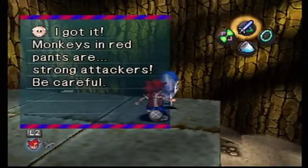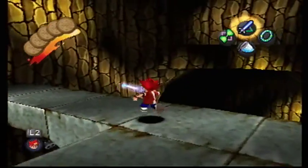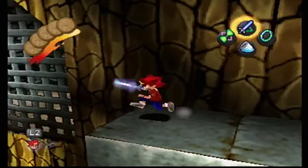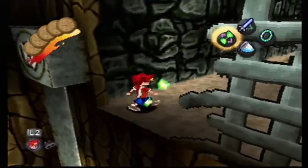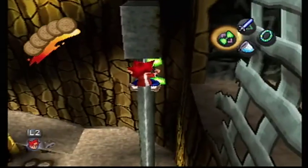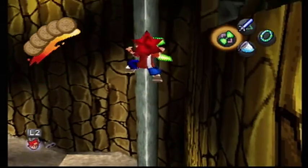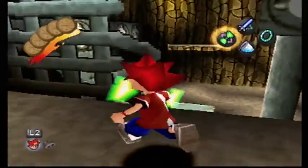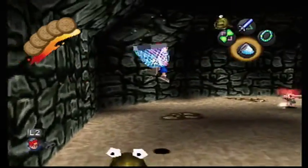Got this monkey. Now we just need to go to that one we saw before. Monkeys in red pants are strong attackers — we know this already. Let's just hit this target, which I'm pretty sure we could also probably hit with the Slingback Shooter. Without the Sky Flyer, you can climb up this pole that you knocked down. I think I just went inside that block — it was a bit odd. But now we're back around to that red monkey that we saw.